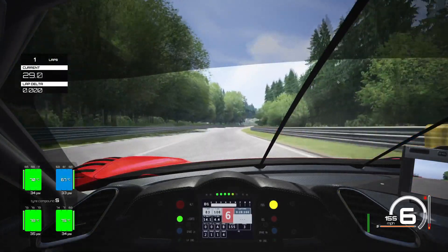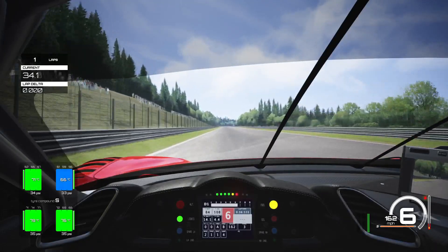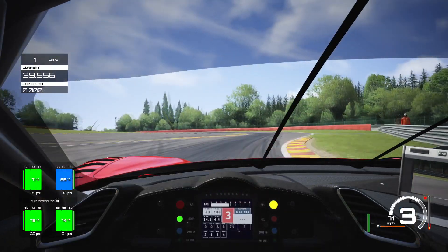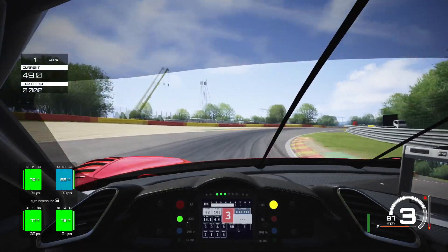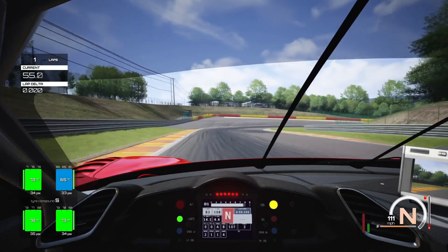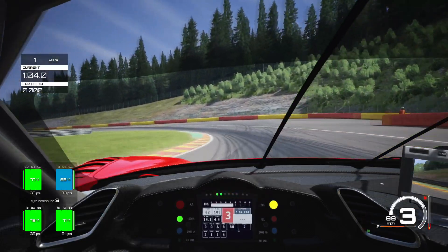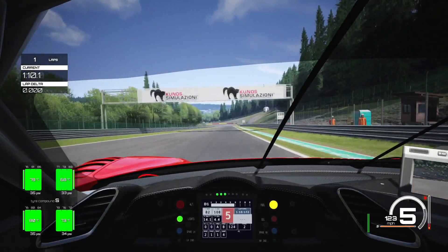We've got our gearing set quite high because Spa is a very fast track. Downforce at zero-five still — we didn't go any lower because it just destabilized us slightly. Looking to brake just before the curb on the left, going down into third gear, trying to skim that curb on the right. Then flick it back over to the right and on the power early — be careful not to put power on too early or you'll run wide. Into fourth gear, then down to second gear, nice and tight on the apex.